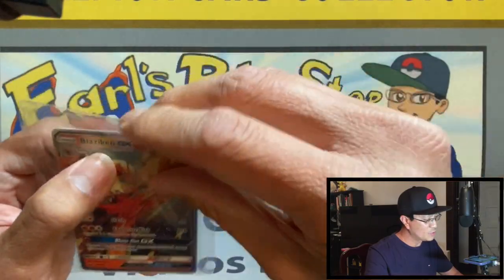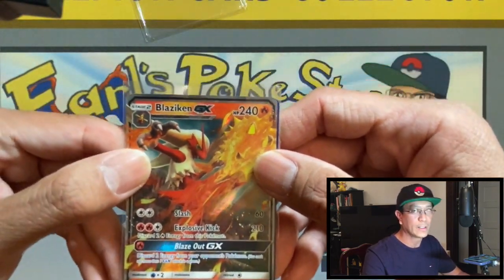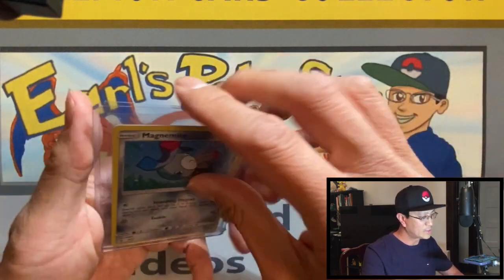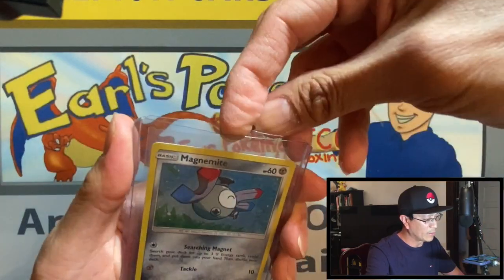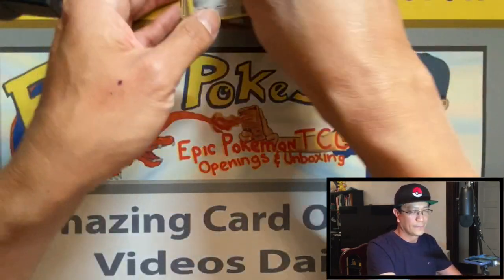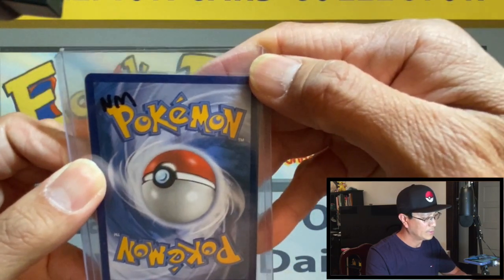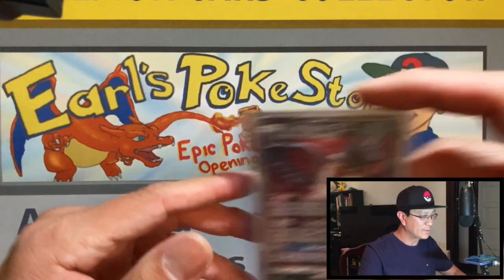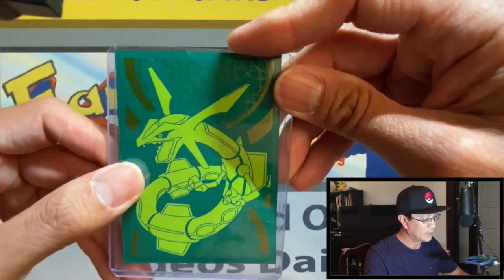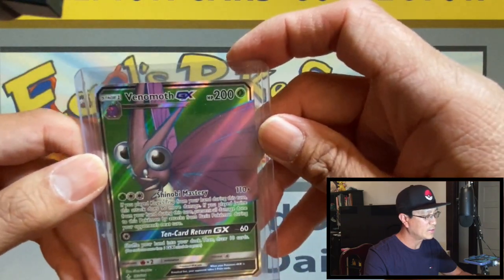Here we go, we got a Blaziken GX card. This guy just went out of his way to share his collection with me — ansoza, thank you so much, I really do appreciate this, this is amazing. We got a Magnemite holographic card, very cool. Then the Aerodactyl GX — near mint, I'll take it! And the Honchkrow GX — I believe these two came from the Unbroken Bonds set. We also got some Rayquaza sleeves right here.